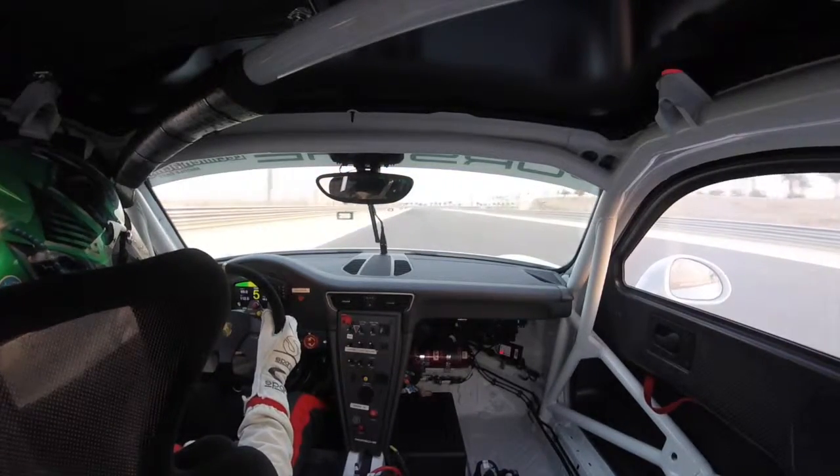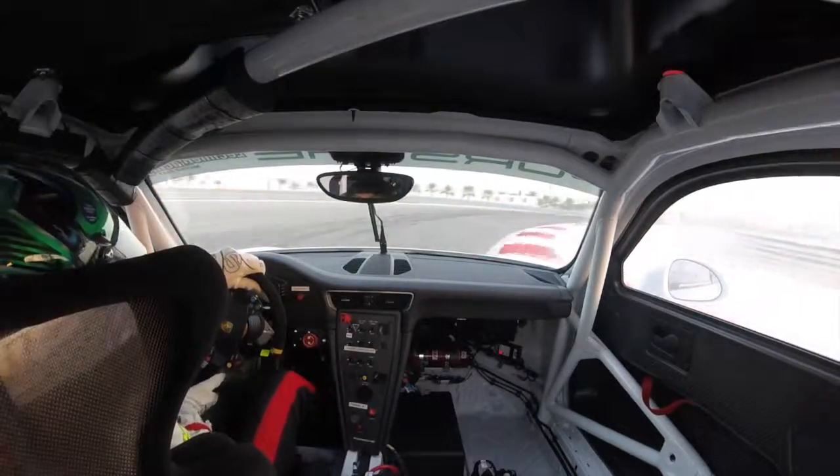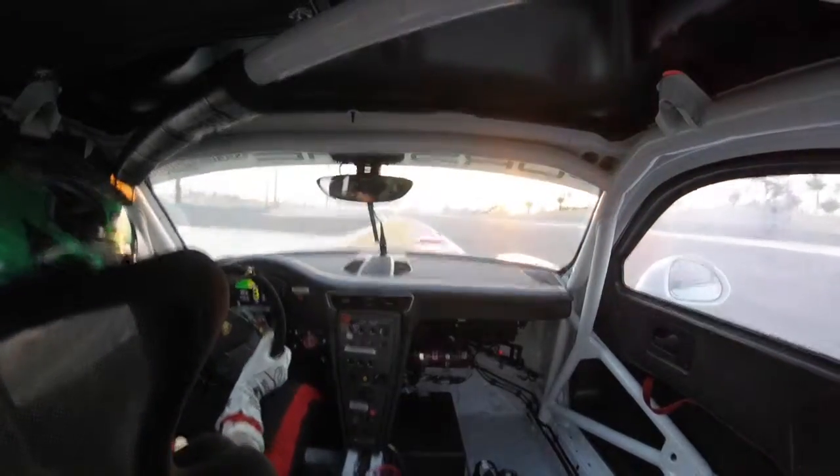Coming into a tight right-hander here, we're going to brake as late as possible, down to second gear and use that to help rotate the car. And then be patient on the throttle, commit to it, all the way out, using all the track a little bit more.